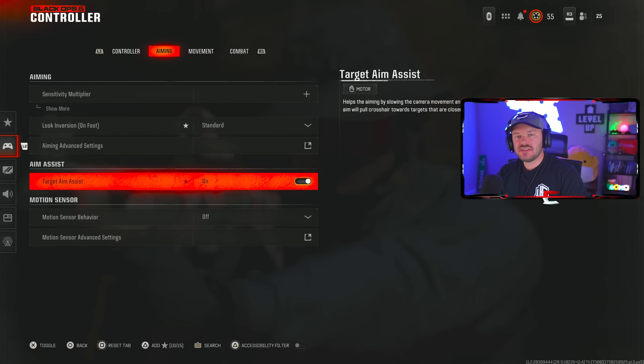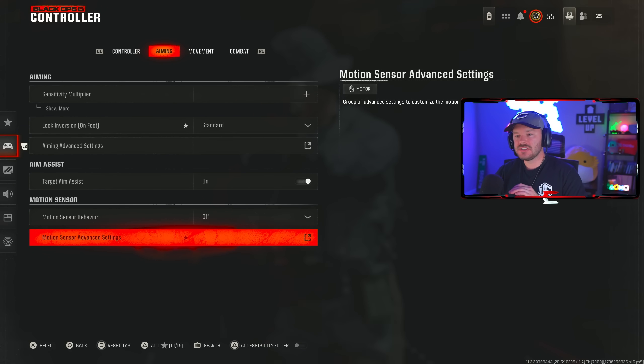Your target aim assist should be on — I don't know anyone who ever turned this off. Keep your aim assist on. Motion sensor advanced settings don't need to be altered at all since we're just playing with a standard controller.